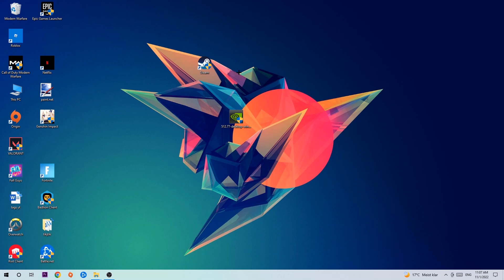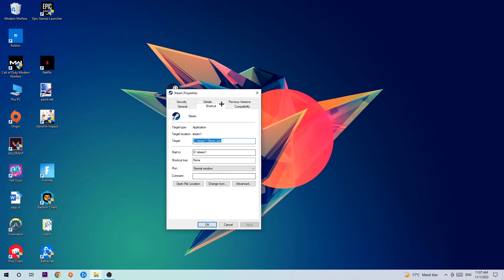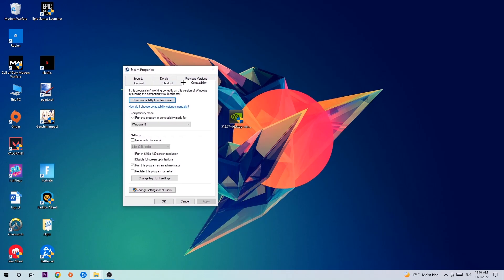Right-click the shortcut and hit Run as Administrator. Once you click Run as Administrator, your launcher will pop up — launch your game through the launcher. If it crashes again, return to your shortcut, right-click it, and go to the very bottom where it says Properties. Click onto Compatibility.